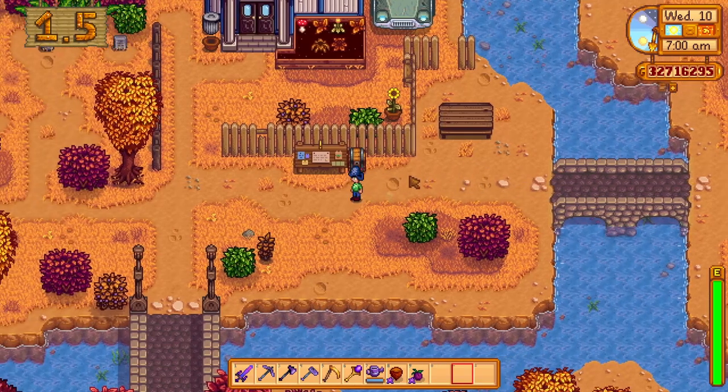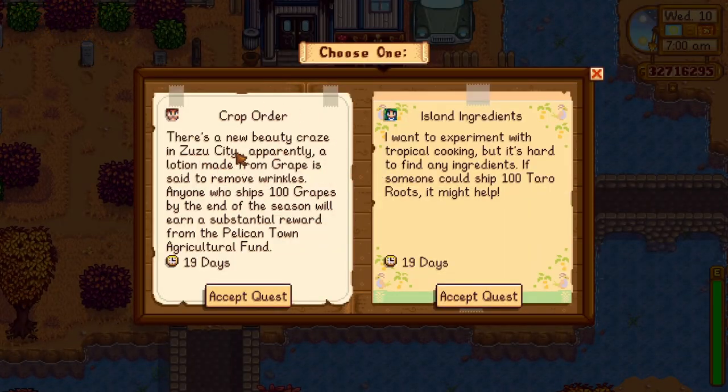Also, with the 1.5 update, in the fall season you will unlock the special orders notice board, which gives you harder requests with longer periods of completion, but will reward you with some more intricate machines like geode crushers, farm computers, and more. You should always try to complete them whenever you can, since those rewards are really useful.